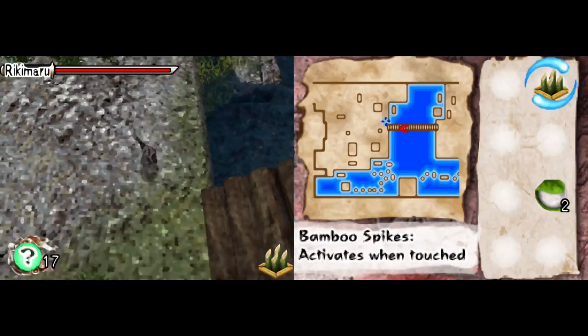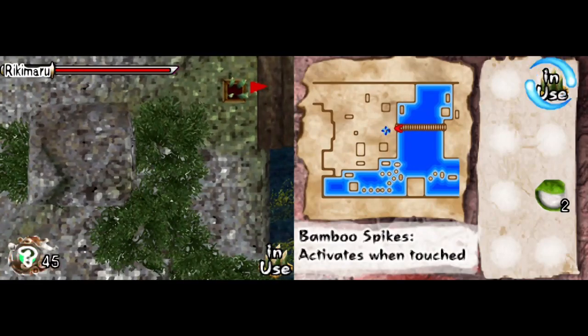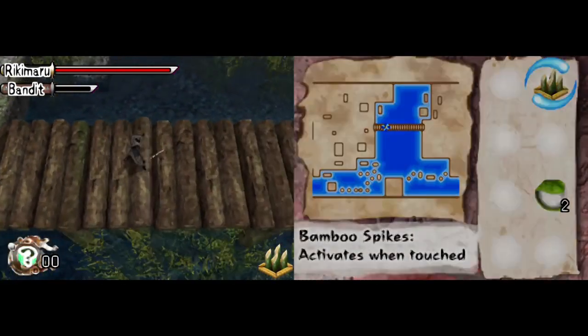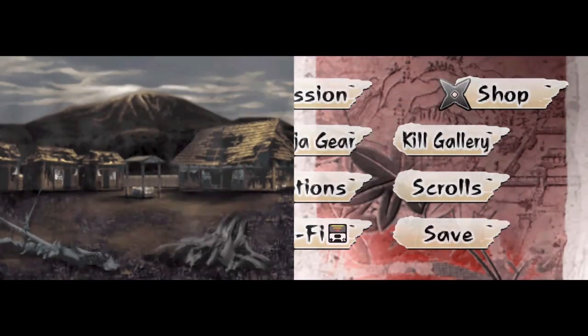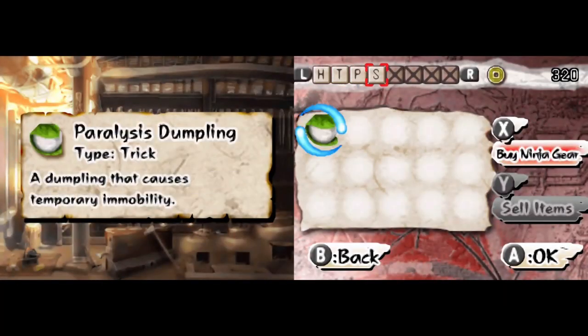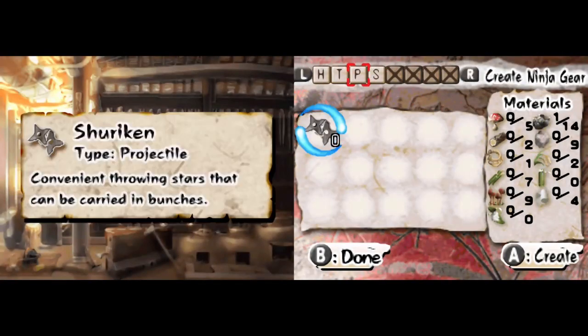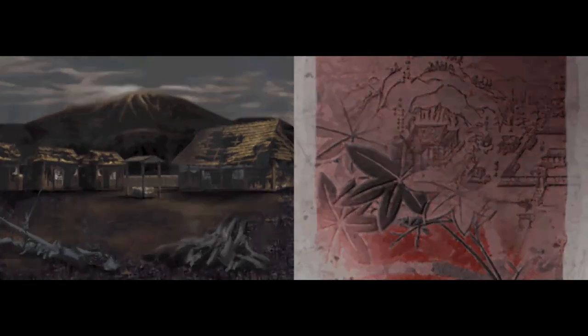Where's he at? Oh god, there we go. I did it! Yes I did. Alright, how much money do I have? The one thing about this game is that you can either buy or make items. I do have some and I made it. There we go.